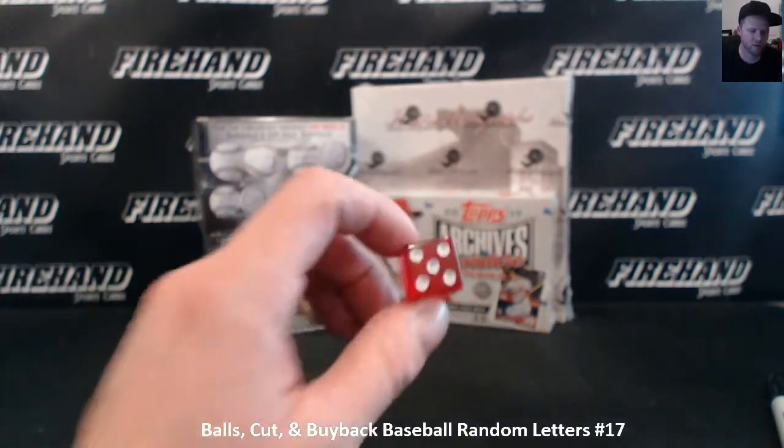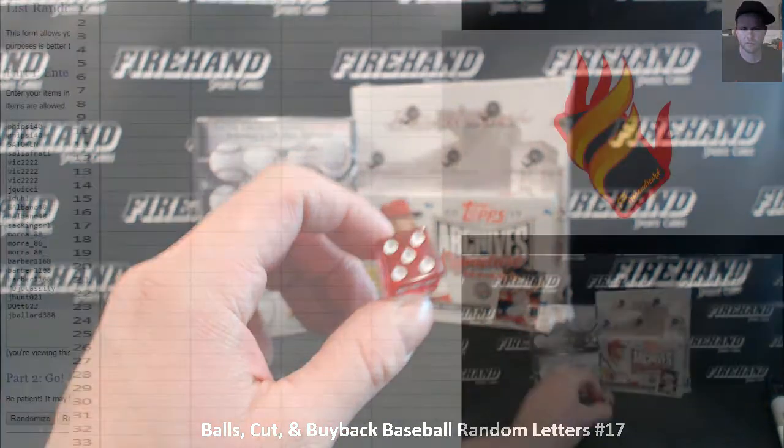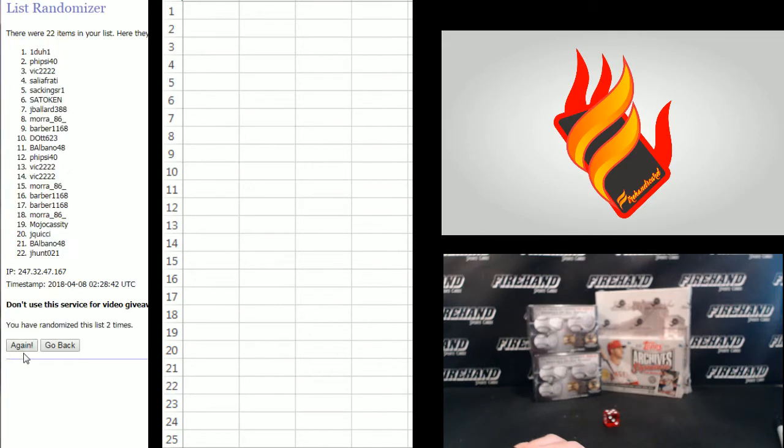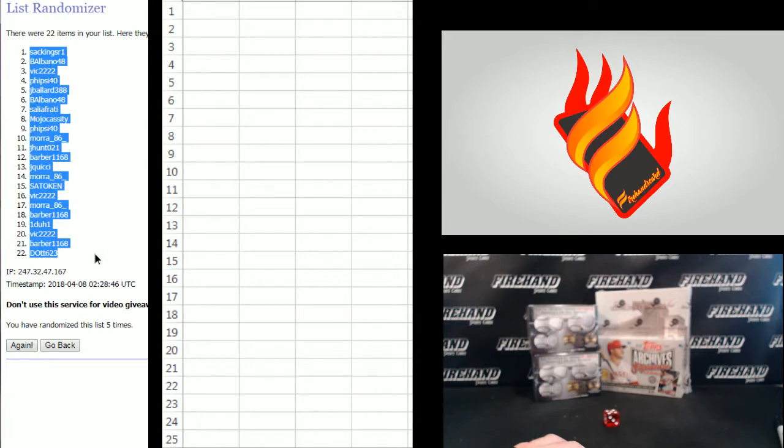Five times on the draw. Random letters. Five side 40 on the top, J Balot on the bottom. One, two, three, four, five. Sack kings are on top, DI623 on bottom.